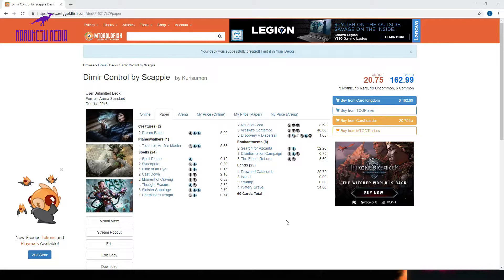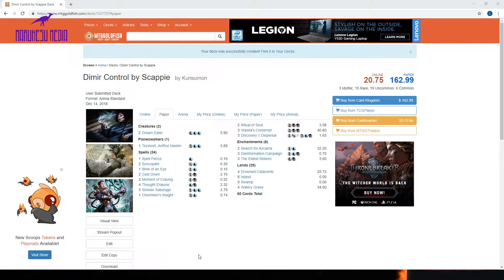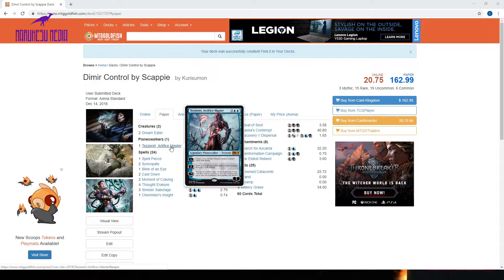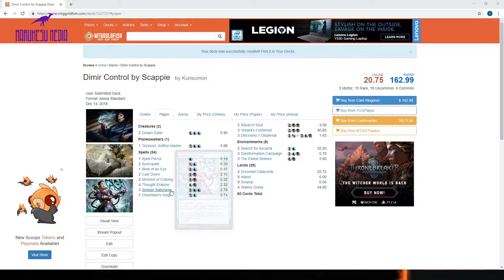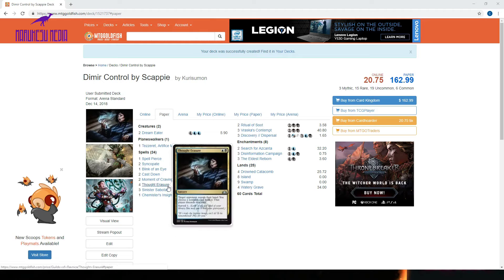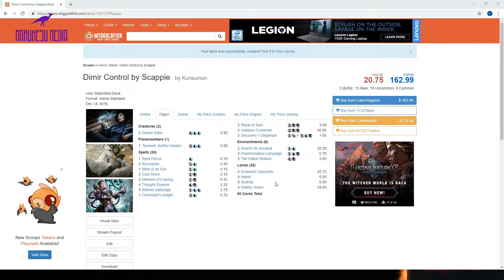It plays very few win conditions — actually three: two Dream Eaters and one Tezzeret Artifice Master. Other ways you can win are with the Eldest Reborns — you just bring back one of their creatures, whatever their best creature or planeswalker is, and go from there. Lots of card draw with Tezzeret himself and card advantage through surveilling with Dream Eaters. You've got Sinister Sabotage, which also surveils. Thought Erasure surveils and takes a card from their hand. Chemister's Insight draws you two cards and jumpstarts. You also have Discovery Dispersal, Search for Ascanta, and Disinformation Campaign.